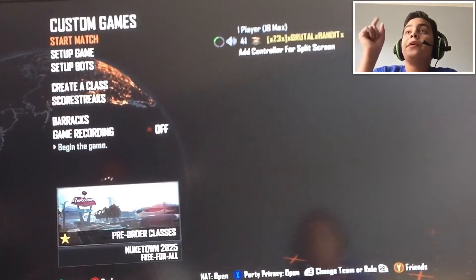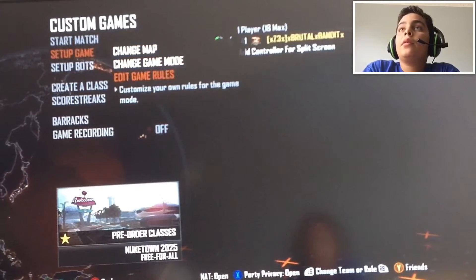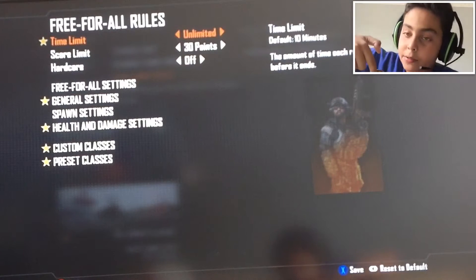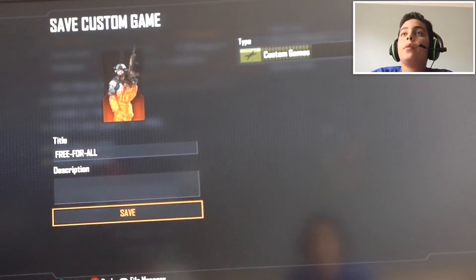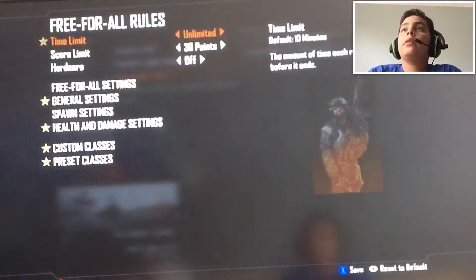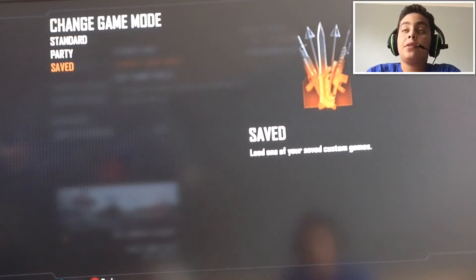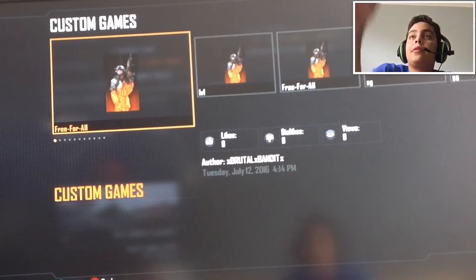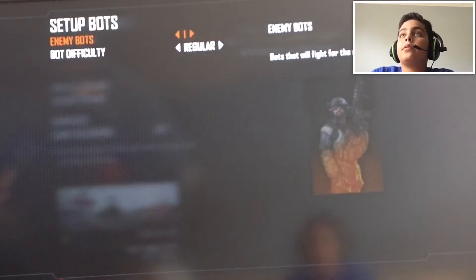We're gonna do pre-order classes because this one's actually pretty cool. You go right here, save — it's gonna take you directly to the custom game. Go to Setup Game, Add Game Rules, then push X — the blue button. Put a name for it if you want. Go back to Game Mode and it'll say saved. Push the save one, and then go to Free for All. Put some bots in there.